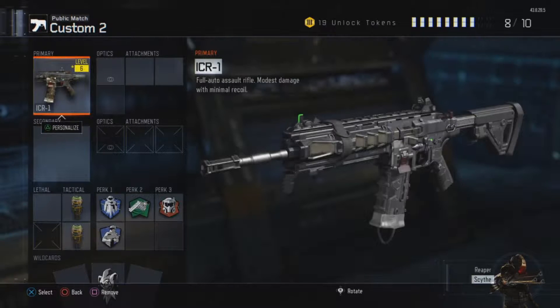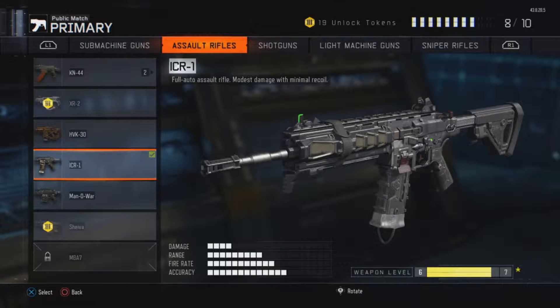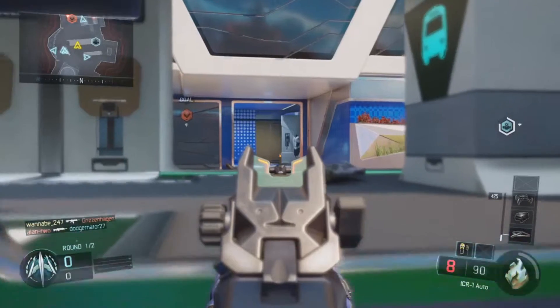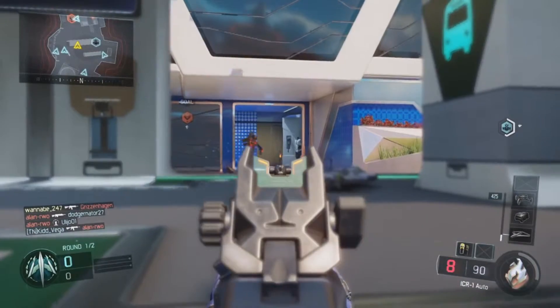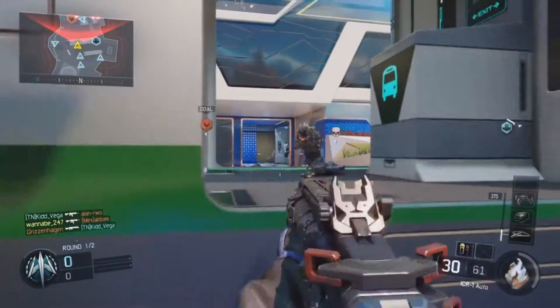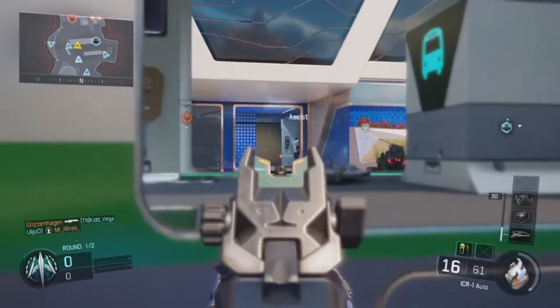Hey everybody, it's GoldCode here. Hope you're having a wonderful day today. Welcome to another episode of COD Academy. Today we're going to be doing the ICR-1 Gun Guide. Before we go on, I have to apologize — I'm kind of sick right now and my voice is going to be a little off and my judgment is going to be a little impaired. But I hope you can pull through with this.